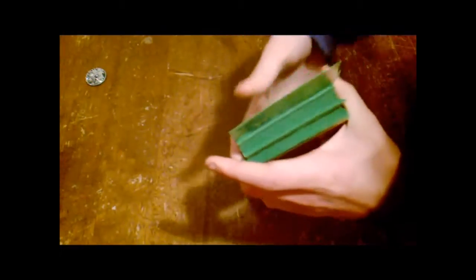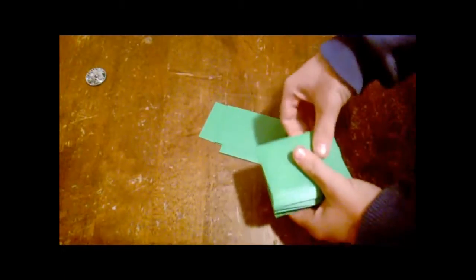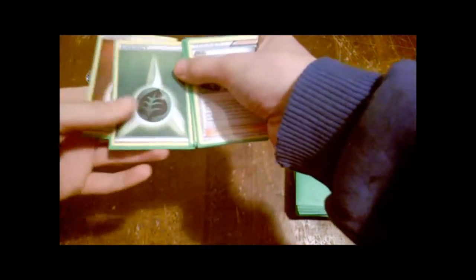After deciding who goes first, you shuffle your deck. Then you draw one, two, three, four, five, six, seven cards — this will be your hand. After drawing your seven cards, check to see if you have basic Pokemon. In my hand I've got energy, energy, energy, a basic Pokemon, energy, another basic Pokemon, and a supporter card — so I'm good.